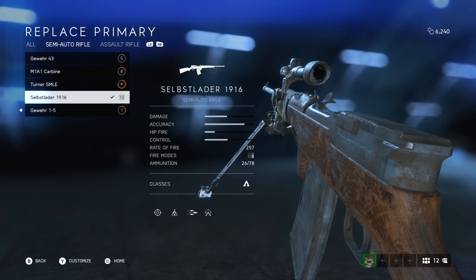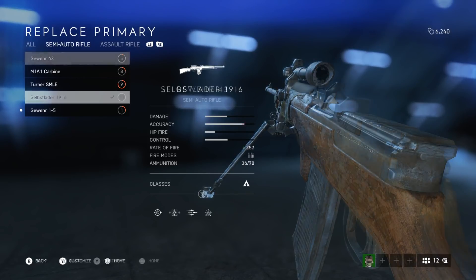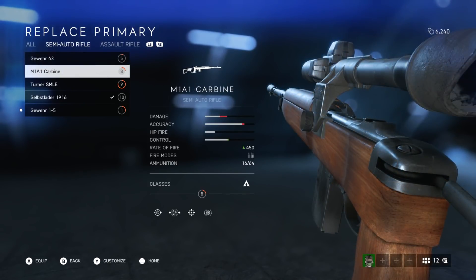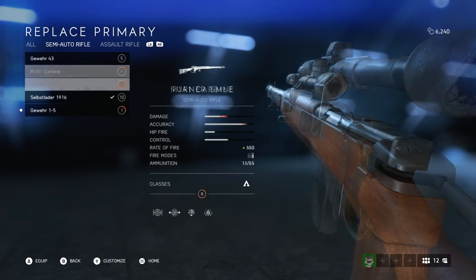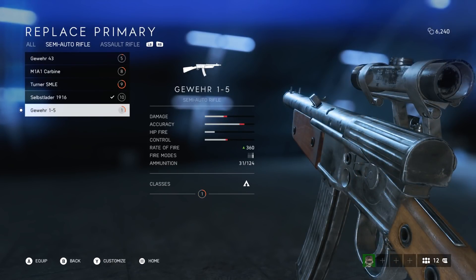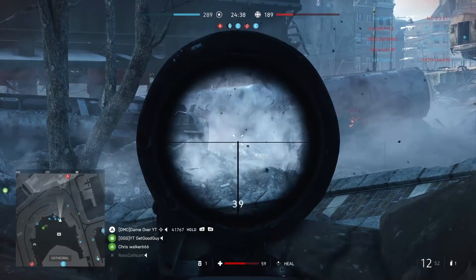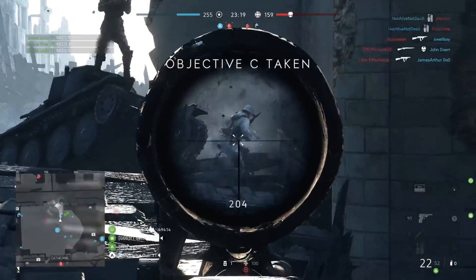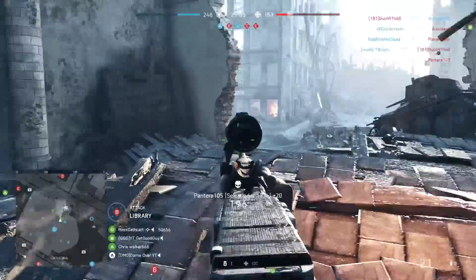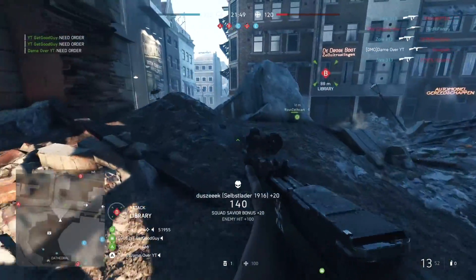Even with the improved fire rate it's still the slowest firing of the semi-auto rifles, the next slowest being the Gewehr 43. I'll cycle through each of the semi-auto rifles so you can compare the stats — feel free to pause on each one if I go through them too fast. The general theme with the Selbstlader is that it either does more damage per shot or has higher accuracy than its competitors, or in the cases of the M1A1 Carbine and the Gewehr 15 it has both, with the trade-off being a far slower fire rate. What really works in its favour is that high damage per shot — matched by the Gewehr 43 — which makes it a 3-shot kill up to about 40-50m. I can't find the exact measurements yet as simthic.com hasn't been updated for Battlefield 5, but that's my best guess from in-game experience.